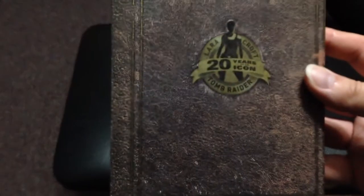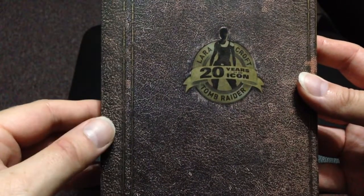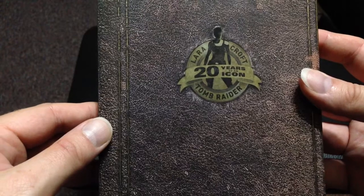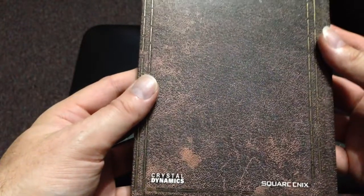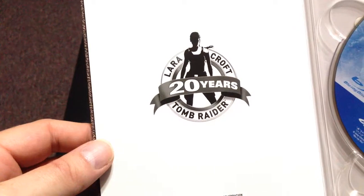Let's try to get that focused. There we go — Lara Croft, 20 years of an icon. Tomb Raider. Crystal Dynamics, Square Enix. There it is. Oops — no one's seen those codes. Let's set them over here.